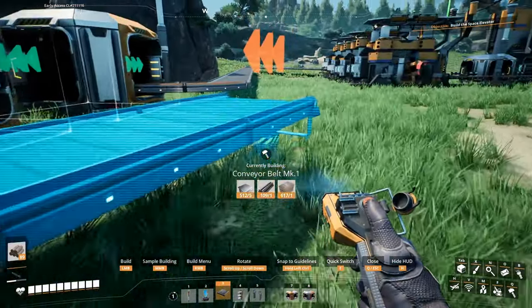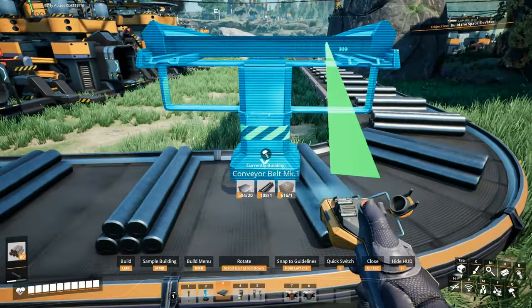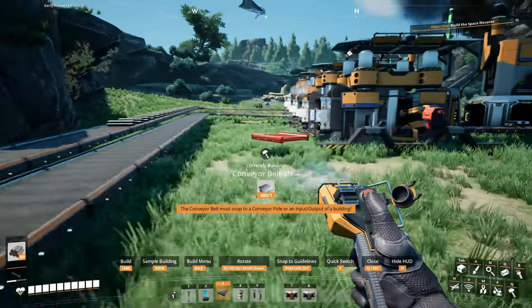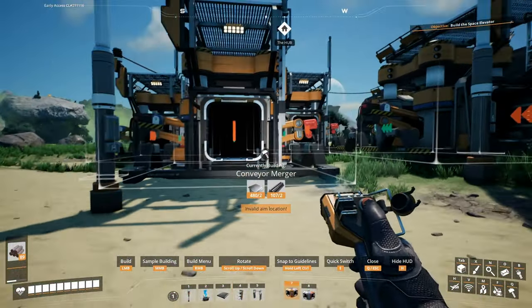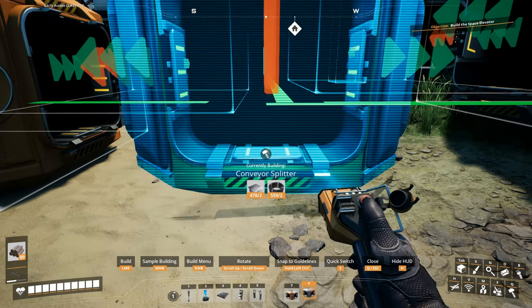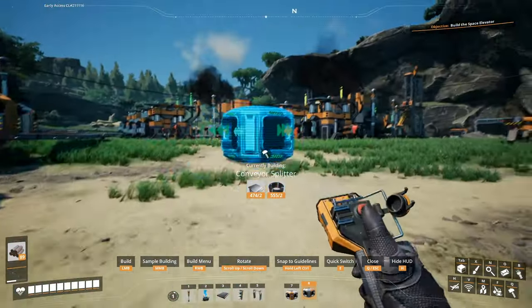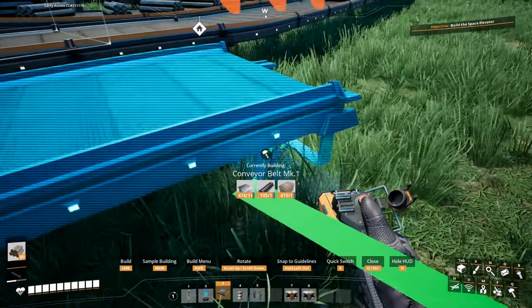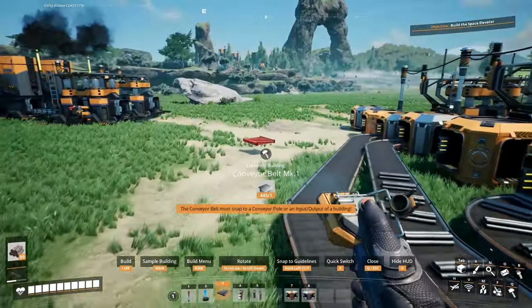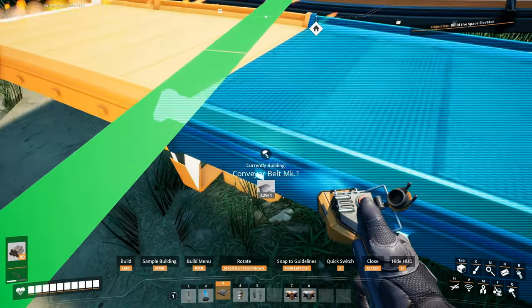Then put this — like that — and then we should have enough room for the others. I don't want to burn concrete on foundations just yet because we're not really producing that much at this point in time, so gotta save it for other stuff. It'll probably be much cleaner if I use the stackable conveyor poles, but I think this is fine as is.